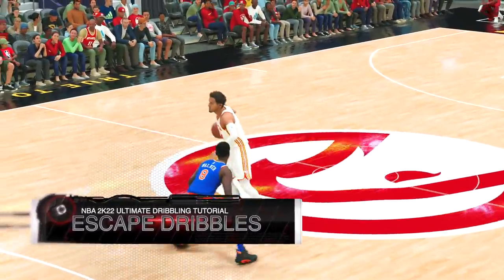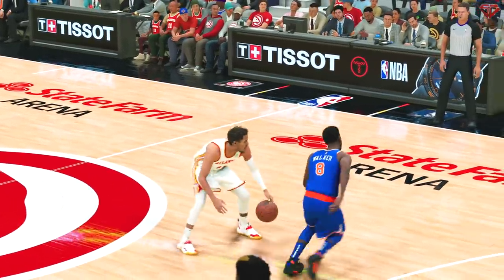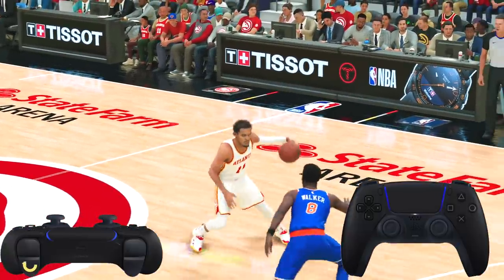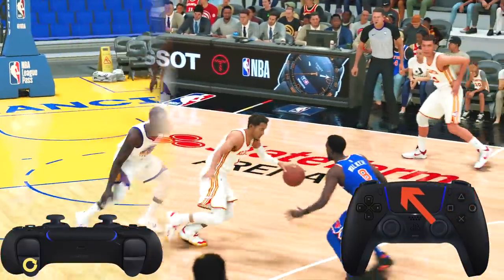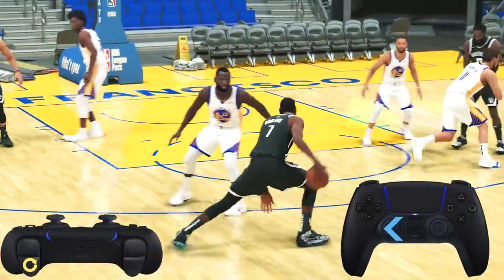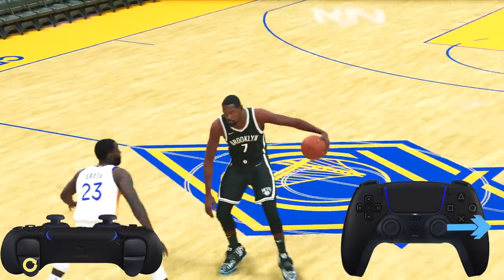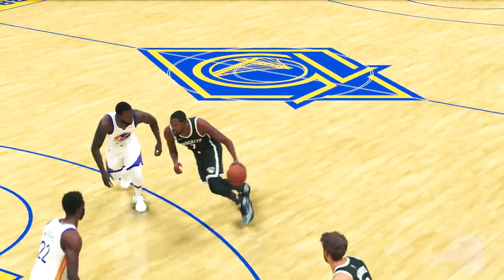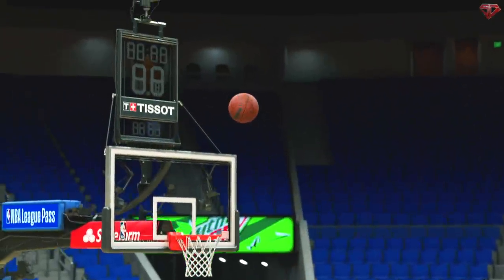Now here's where some of the cheese begins with our escape dribbles. You can easily speed boost out of all of these animations and set your defender up for an evil ankle breaker. To do a crossover escape, hold R2 or RT and tap the right stick up left or up right. To do a between the legs crossover escape, hold R2 or RT and tap the right stick left or right. Kevin Durant is just the living demigod.